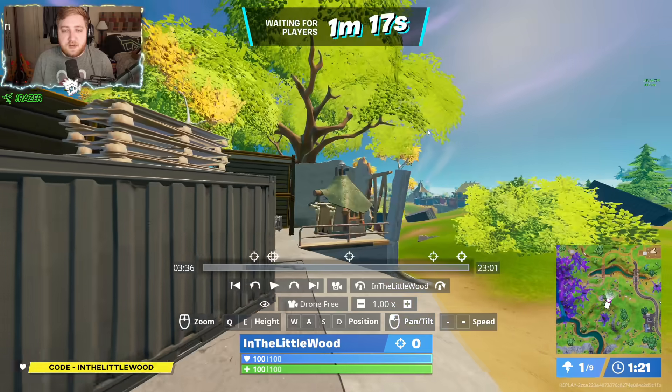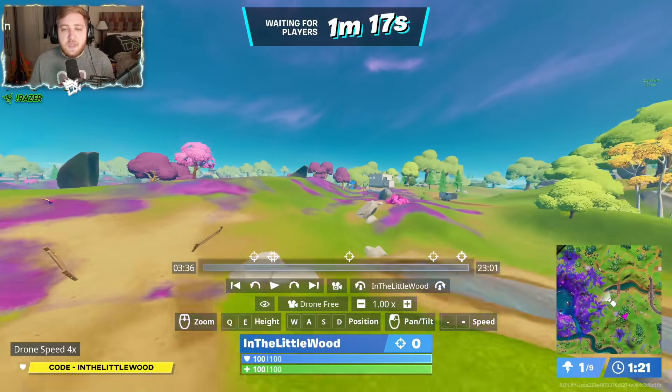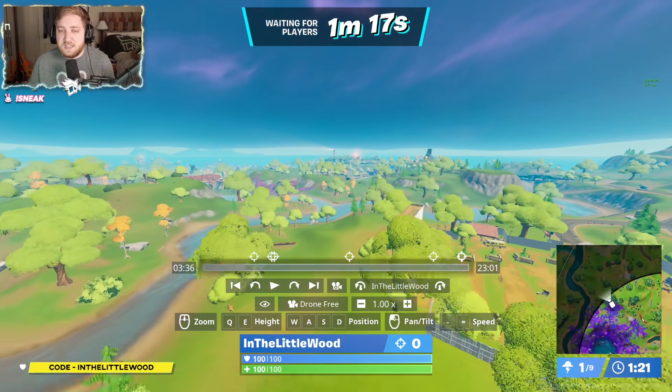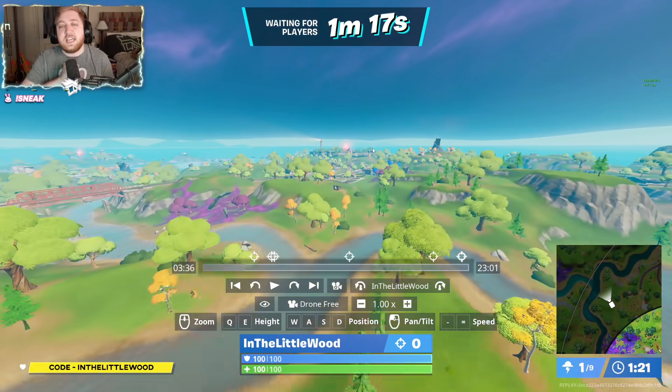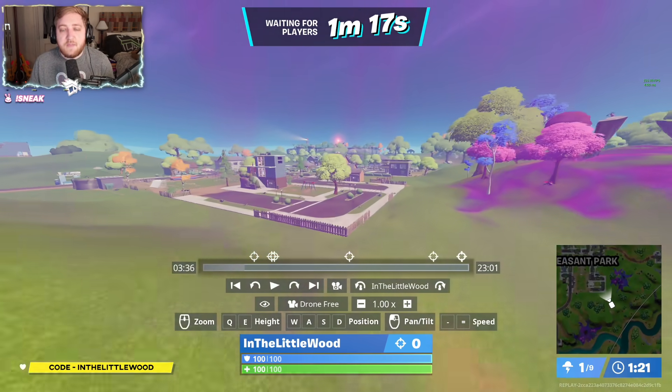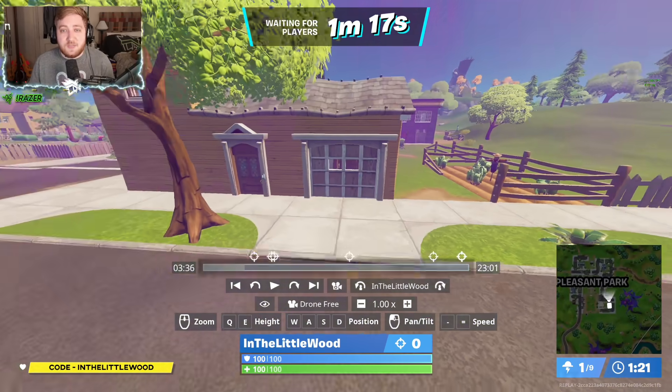Let's make our way over to Pleasant Park next and we can show you where they all are. Basically, it's in most of the garages except for like one. For some reason, Fortnite are doing Red House dirty and I don't know why, because I think Red House is the best house over in this area. It is consumed by the storm for some reason, but it's fine.